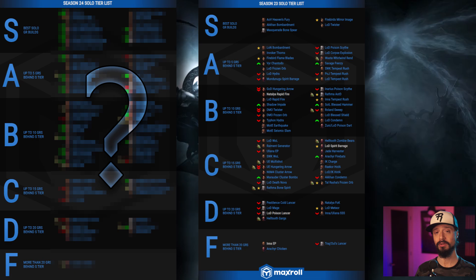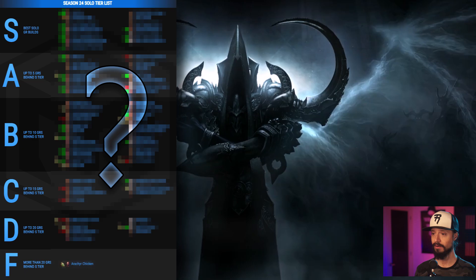As a reminder, on the tier list, a red arrow means a build has dropped a tier, a green arrow means a build has risen a tier, two arrows means two tiers, a star indicates a new build, and the little sack there indicates that the build uses a set that is part of the season's Haedrig's Gift.